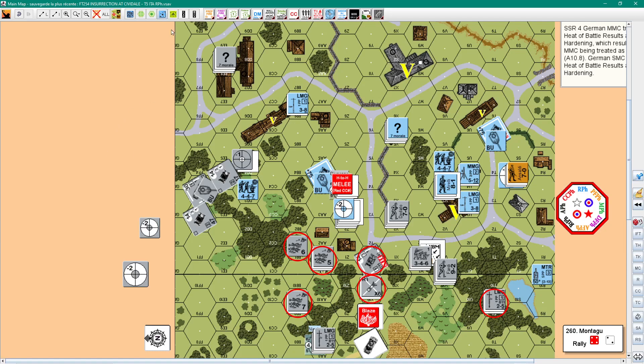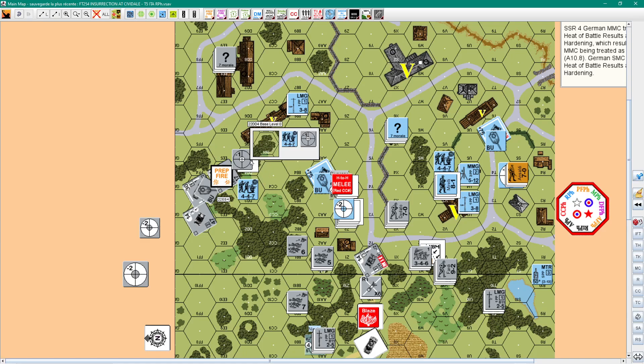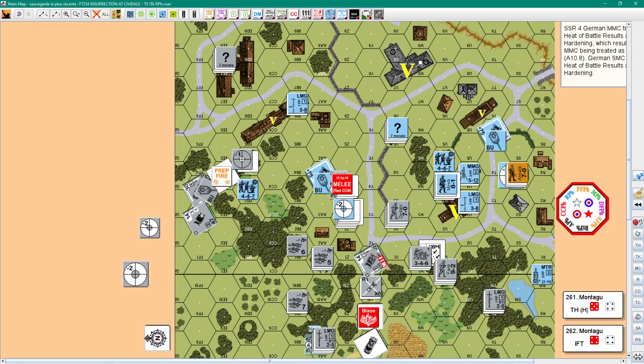Time for the prep fire phase. What can we do? It's complicated here. We have some static work to do. Firing here — plus one for the woods, minus three for point blank and acquisition, so minus two. I need a ten to hit. Hit! And four flats — no effects.